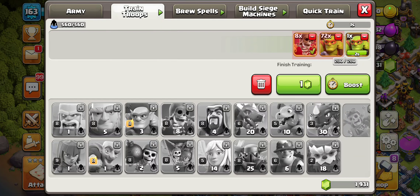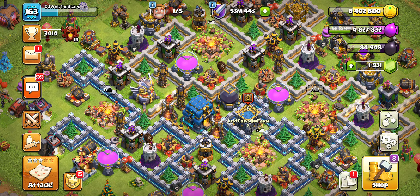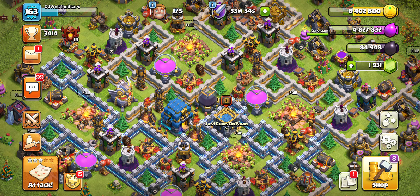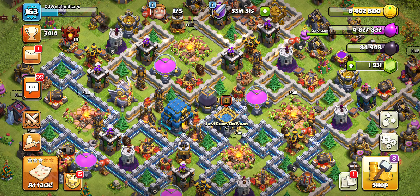Very good update — I have no complaints about it. Besides maybe wishing there was at least a decrease in the amount of Dark Elixir needed to boost, just to make it so you don't have to attack as much to get profit. But it is what it is. We'll take the free troops, take the free everything. We're not going to complain about it or else Supercell might take it away. I hope you guys enjoyed the video — catch you on the next one. Peace.